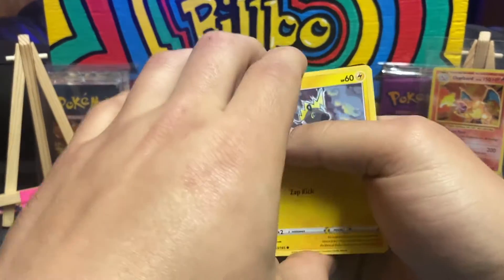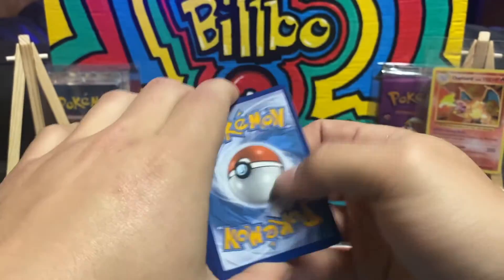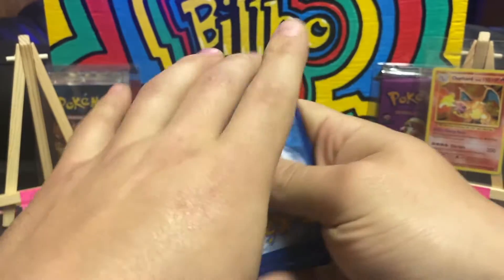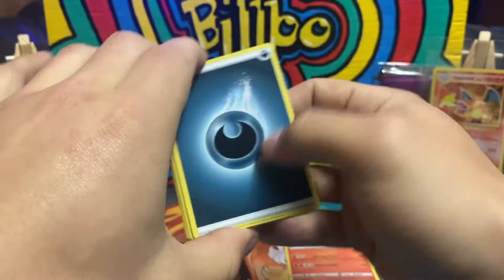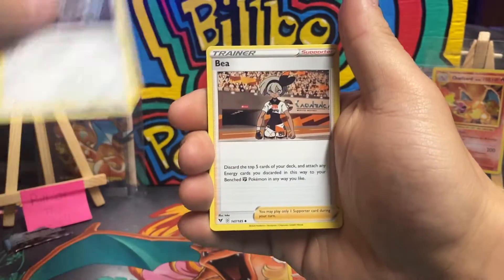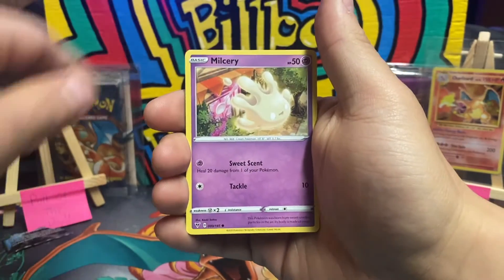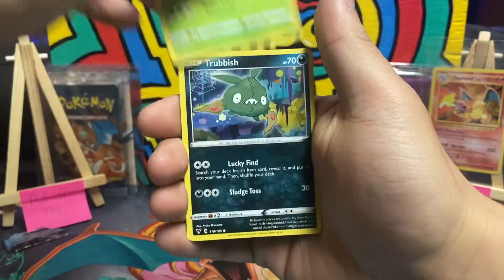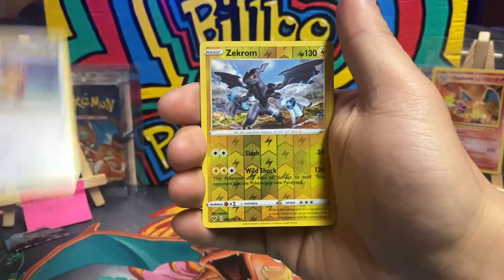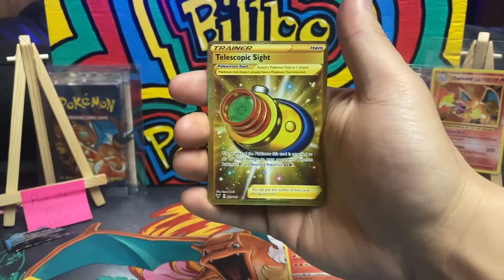Vivid Voltage is like my second favorite set ever - still Evolutions first. Until we pull that Charizard out of Shining Fates it'll be number two, and Shining Fates is number three. It goes Evolutions, Vivid Voltage, Shining Fates right now. Just can't seem to pull that silly Charizard. Melcery, Skiddo, Trubbish, Eevee reverse holo, Chrome - and the amazing card - oh let's go!